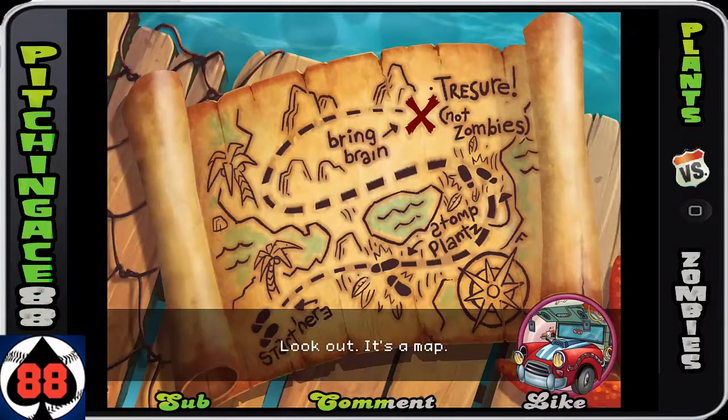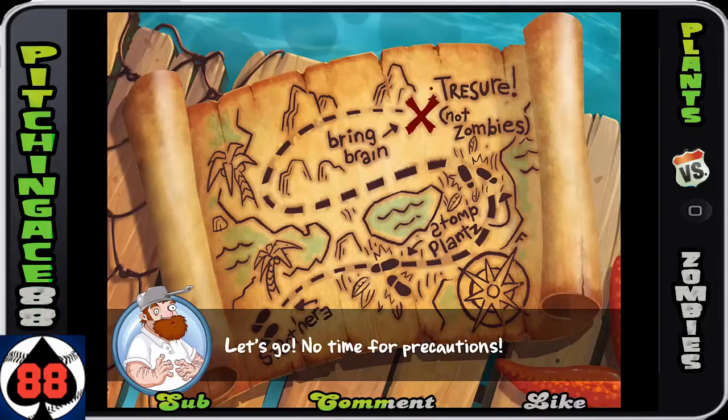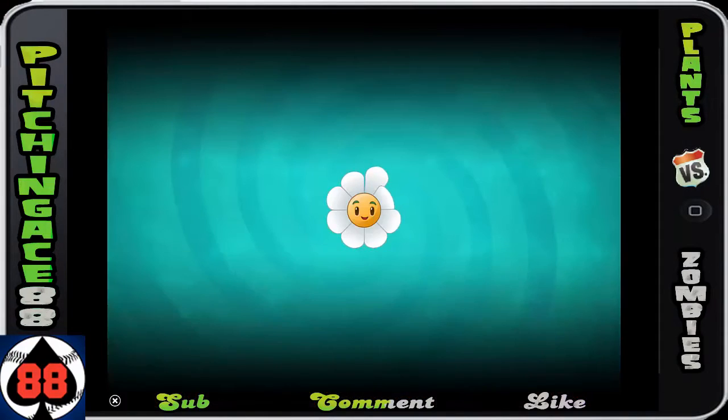Brain treasure — look out, it's a map to treasure! It says no zombies. Well, maps don't lie. We do have a shovel, so let's go — no time for precautions. That's going to lead us to kind of the middle area.